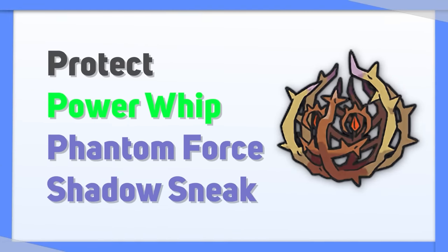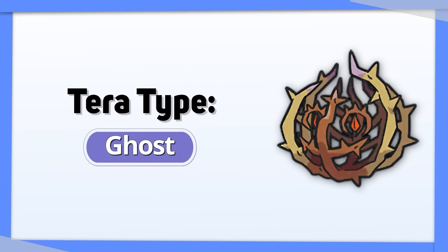Brambleghast doesn't have a lot of room for coverage moves, so I recommend using Tera Ghost to both give up some of your original weaknesses and get a power boost.